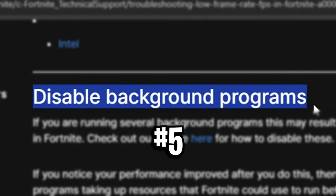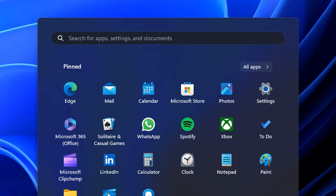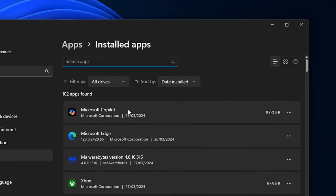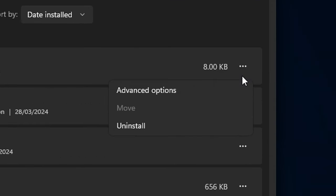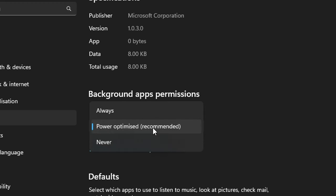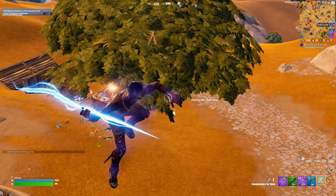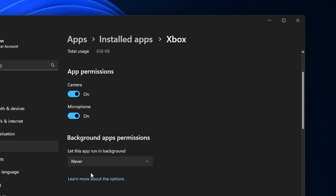Next, disable background programs. They state that running several background programs may result in poorer performance. To disable these, go into Windows Settings, then Apps, then Installed Apps. Click the three dots on the right-hand side of any app, go into Advanced Options, and under Background App Permissions you can select 'Never' to stop it running in the background, which can boost your FPS.